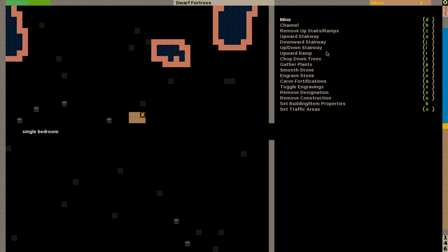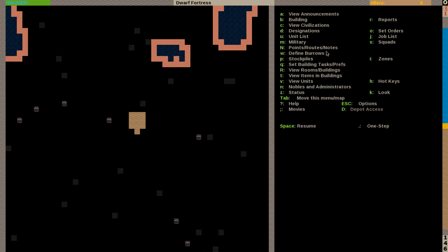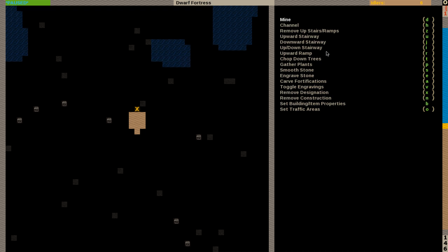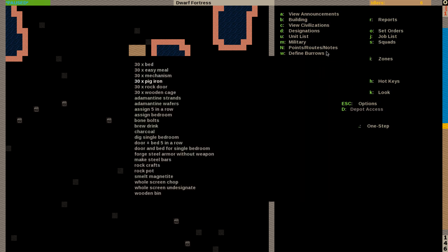I've already made this macro so I won't be saving it again, but I can show you how it works. I want to connect this bedroom to another — that's why I use the cross, so I know where the macro will start. Ctrl+P and I get another bedroom. I can just stack them like that. You can create the same macros for building doors, beds, assigning crafting stuff.